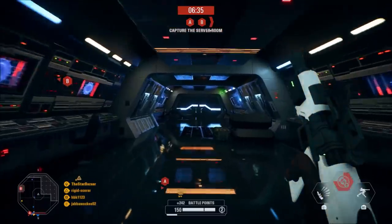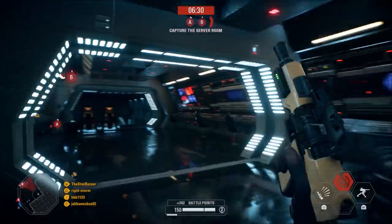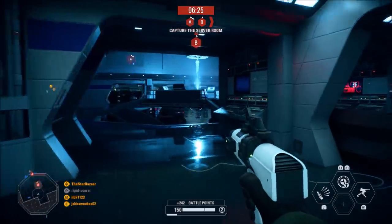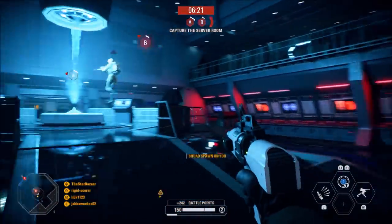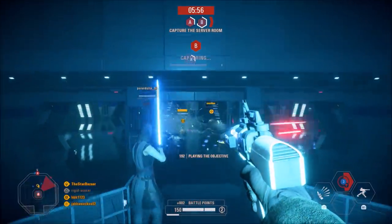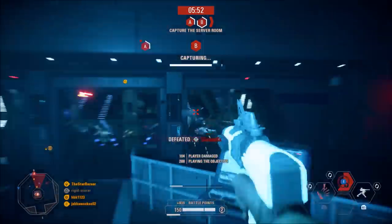Just like with the prequel era, the ship phase of Supremacy contains two phases — the first phase where you have to capture an objective area, and the second phase where you actually destroy the critical system itself. The new ship interiors play great and visually they're fantastic. They both borrow assets from existing Capital Ship maps in the campaign, just with a bunch of visual improvements, new textures, and other things like that. The MC-85 actually feels like a giant rebel ship, and the First Order Star Destroyer has kind of a cyberpunk vibe to it. Right now, these new ship interiors are only available in sequel era Supremacy mode, but just like with the prequel ship interiors, they might be brought to other modes like Heroes vs. Villains in later updates.